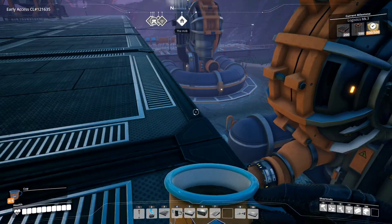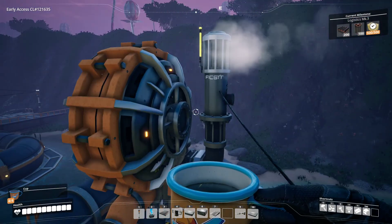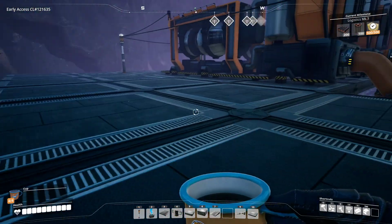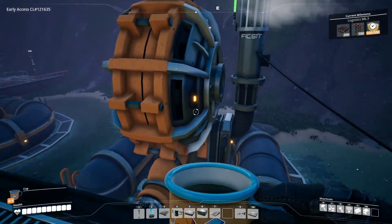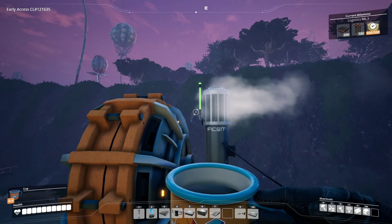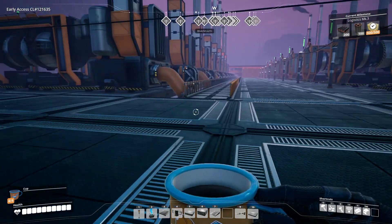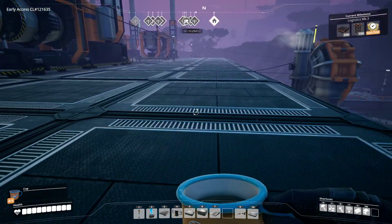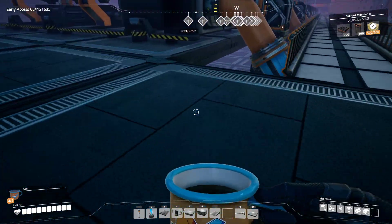I've been getting a lot of pig beasts down here, but I hope with these things now powered that that will stop. One of the problems with these generators is they keep going on and off because they're not being used to their full extent. When they turn yellow, I don't know if they count. But these things are running continuously, so they should suppress the spawning — I hope.